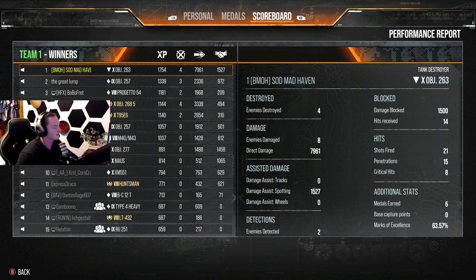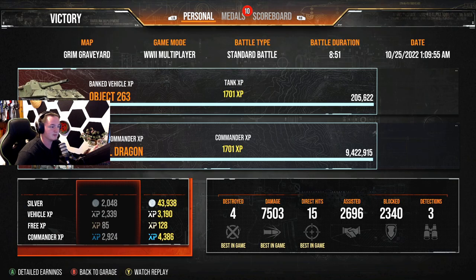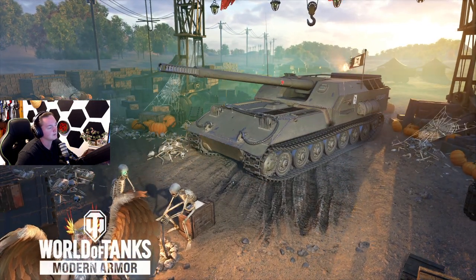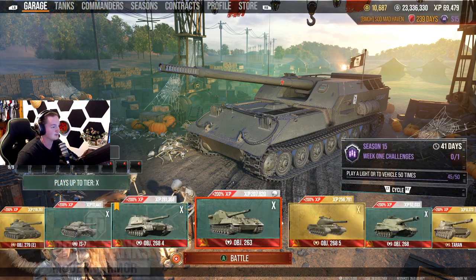It doesn't tell me my distance traveled - that's depressing. I wanted to know how far I went. 10,000 combined damage - sadly I wasn't recording any of these. Damage due to spotting - I was aggressive, I got up in there. I have a mark on this. I got my first mark after that match. Learn something new every single day.